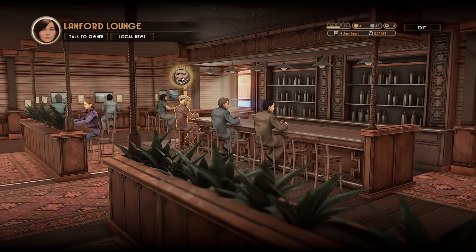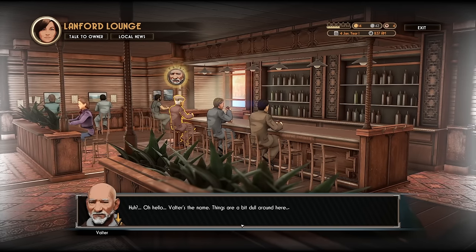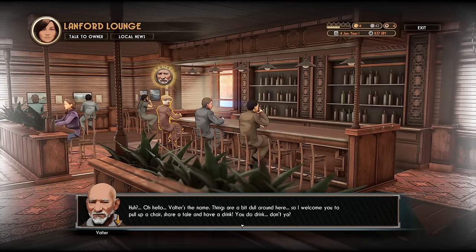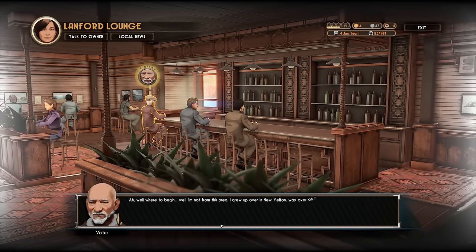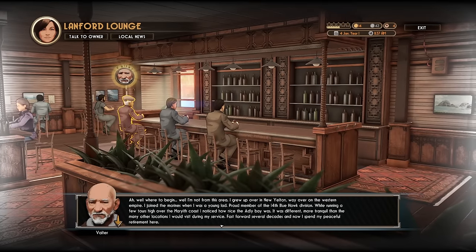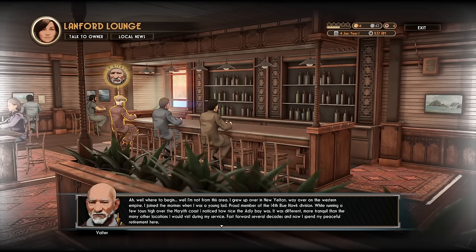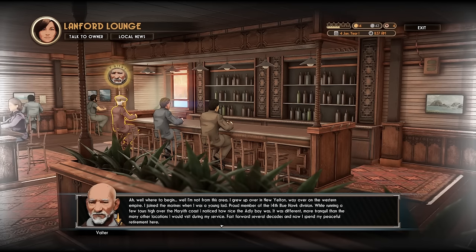Hello, somebody new? Valter? Hello. Valter's the name — things are a bit dull around here, so I welcome you to pull up a chair, share a tale, and have a drink. Tell me about yourself. I'm from New Yelton, way over on the Western Empire. I joined the Marines when I was a young lad — proud member of the 14th Blue Hawk Division. While flying a few tours high over the Marriott Coast, I noticed how nice the Adley Bay was — more tranquil than many other locations during my service. Fast forward several decades, and now I spend my peaceful retirement here. And now there's pirates everywhere.